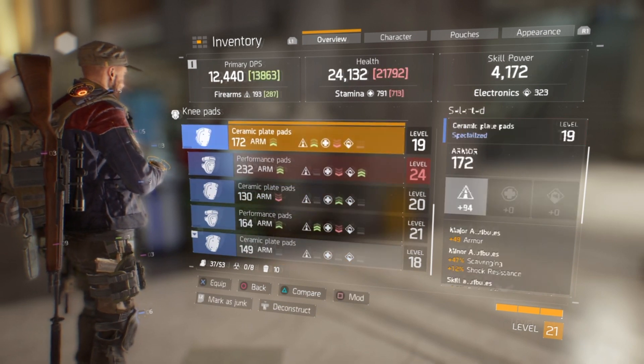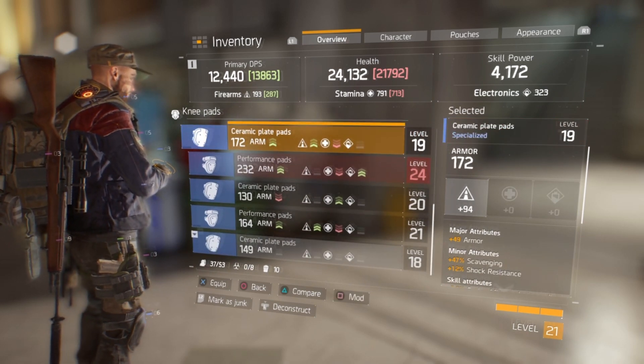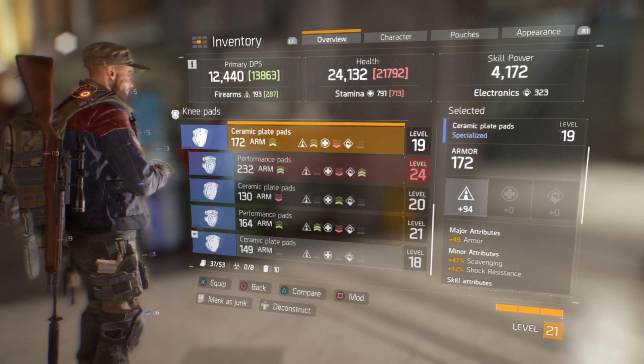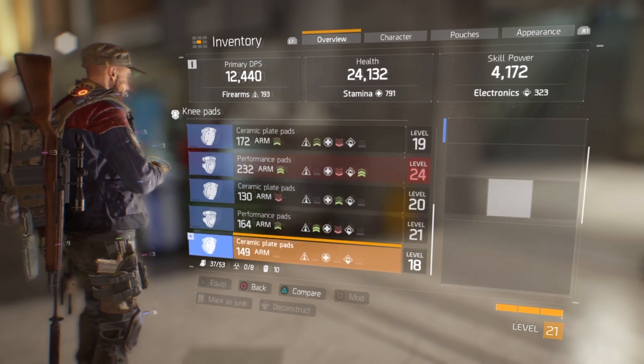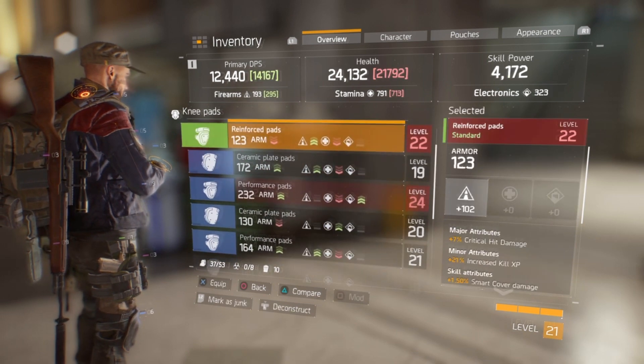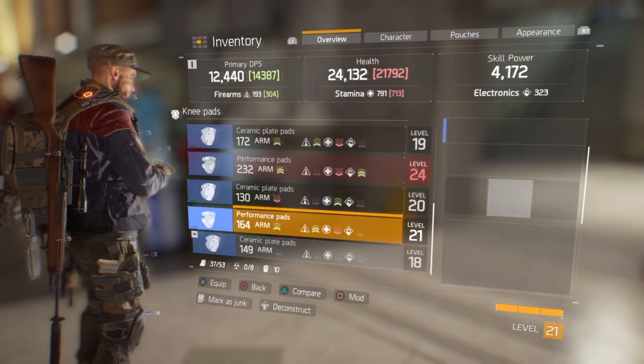So if you looked at that you'd say the 232 performance pads are better than the 149 ceramic plate pads - obvious, right? Well, no. Because those ceramic plates may have a firearms increase, or they might have a skill power increase or electronics, whereas what I'm looking to do is get that stamina figure as high as possible. So you have that ability to not just take it at face value - understand really what it's telling you, but there's more.